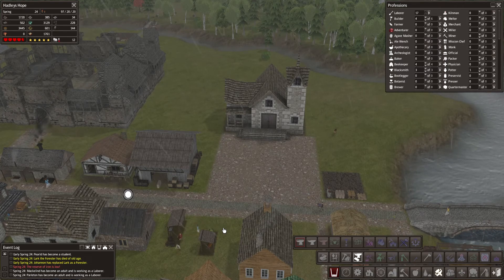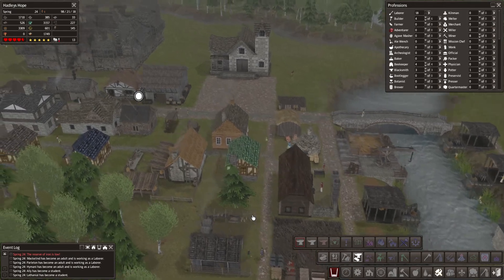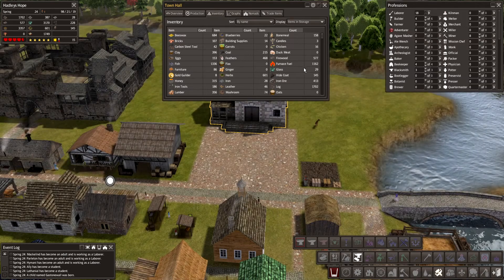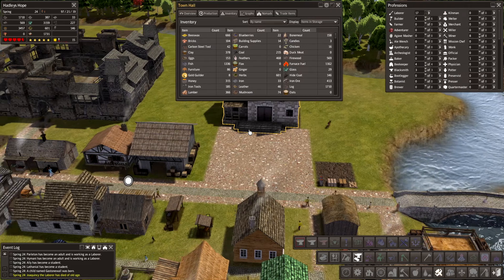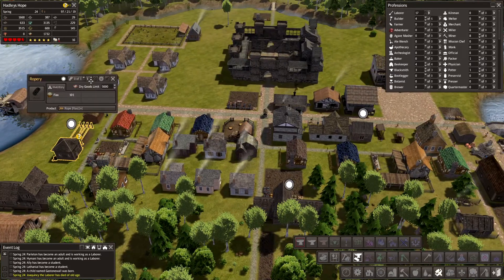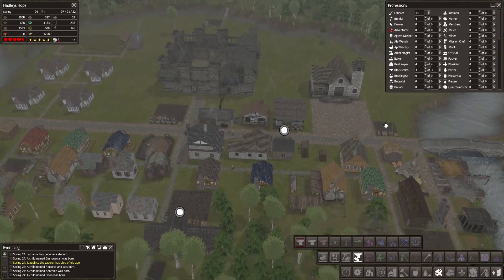Because the potter will start using that, so we will need to keep producing. We have glass — 29. Building supplies — 14. We're out of flax again, let's pause that for a while. Family situation: 48 homes, 50 families, so we need 2 more.